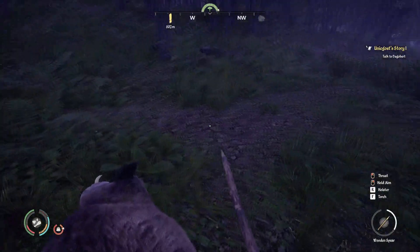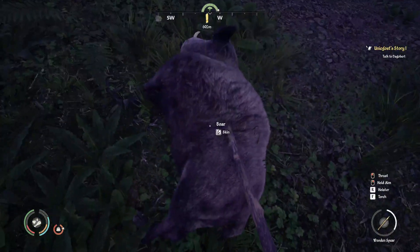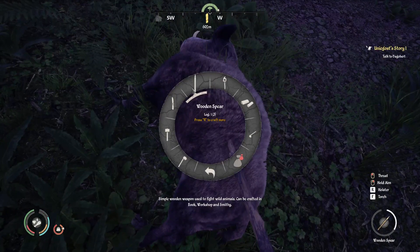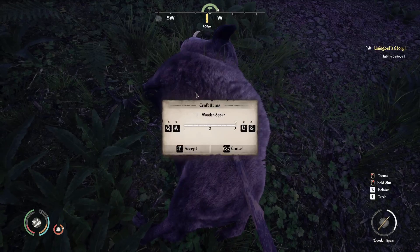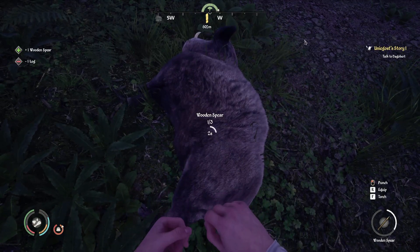Now, actually kill the boar, which you can kill with the spear - you can throw it or just poke him. It's usually easier to poke the boar. The boar is not as hardcore as you might think. Let's craft some more spears, and then I'll show you what items you can get, and this will kind of be a quick tutorial.